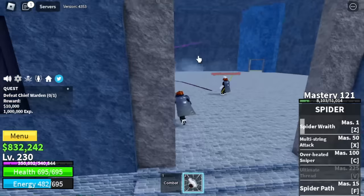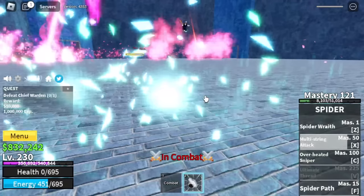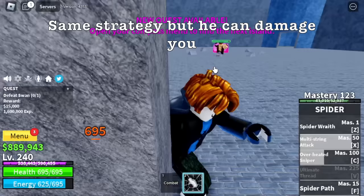You love fruit users? I already made a video of this — it's really good, especially the exit skill. Anyway guys, you can use wall strat on both bosses: the Warden, Chief Warden, and at level 240, the Swan Boss. Same strategy, but he can damage you — he also has the multi-string attack. There you go.